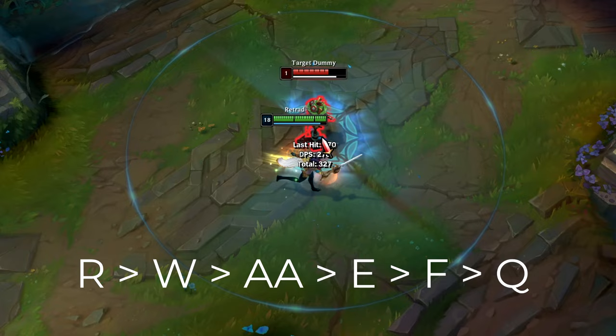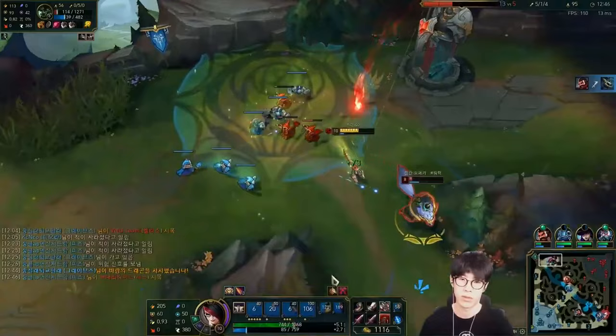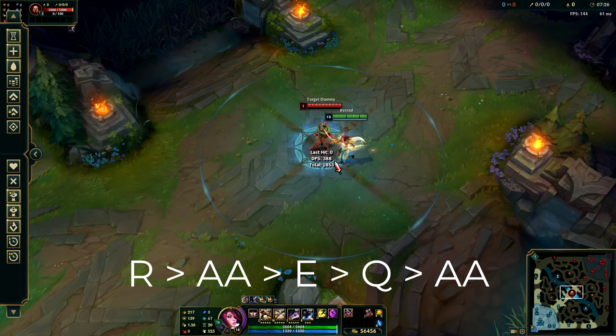Sometimes you don't have Flash and you don't have W or even an active item — then you can do what TheShy does and just raw dog it. You see how he stays on the corner of the vital for optimal pathing. It's a masterpiece. To do this all you need is auto, E, Q, and then another auto enhanced by your E.